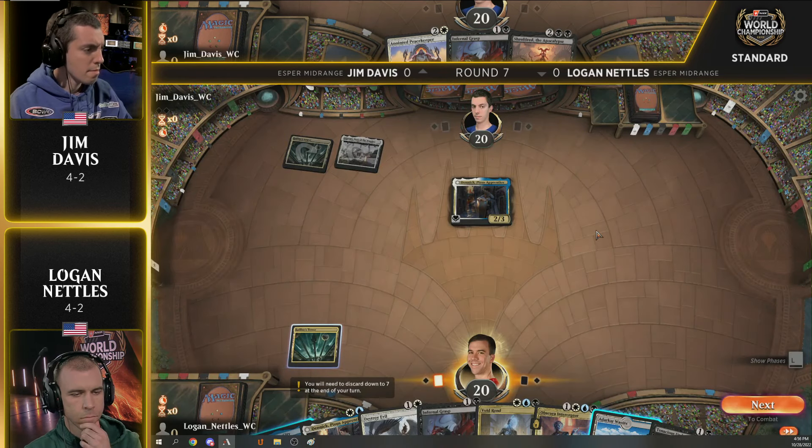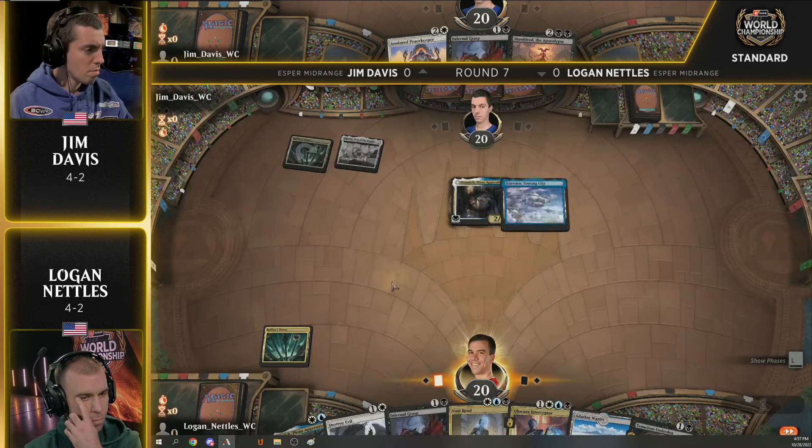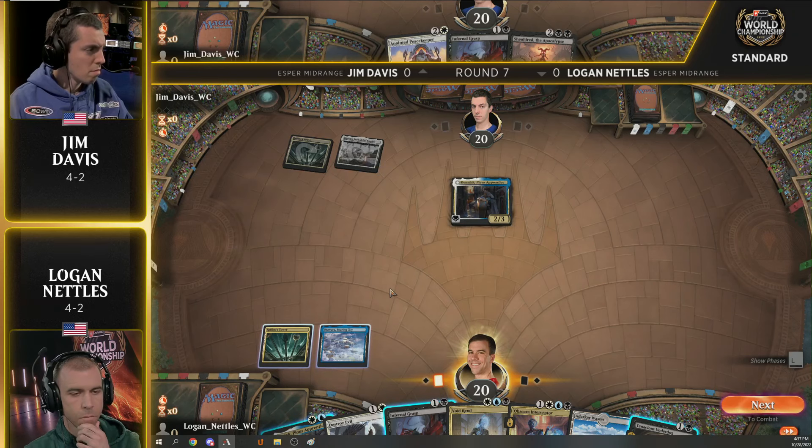Logan's got the Destroy Evil for the enchantments, the Infernal Grasp, and the Void Rend. He doesn't have to pay the ward cost if there is a Rafine that gets into play on turn three. Jim Davis is down to four cards after playing land number one into Igonjo. Denik's going to kick off the festivities. Logan has to consider the fact that Jim could go turn three, land Rafine — so if you play a Denik and Jim goes Rafine, attack, make a 3/4 Denik, things get awkward.